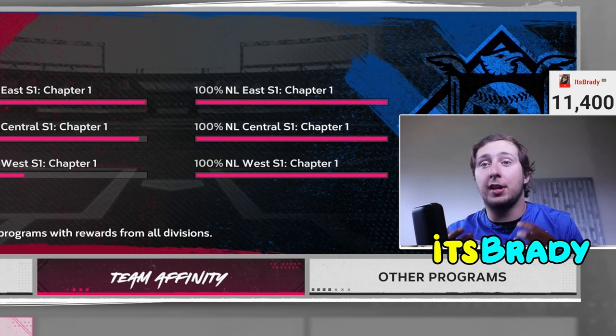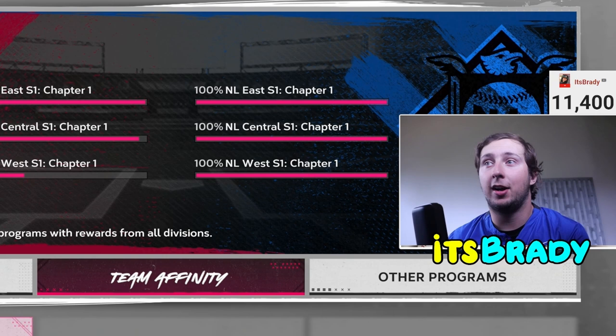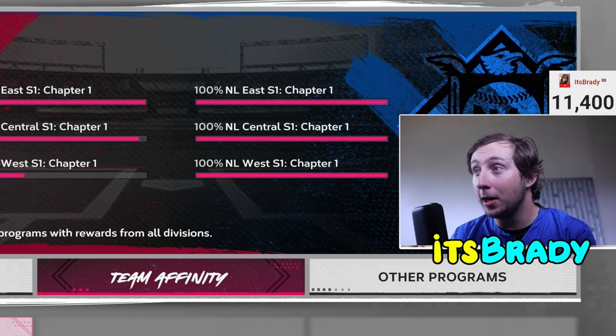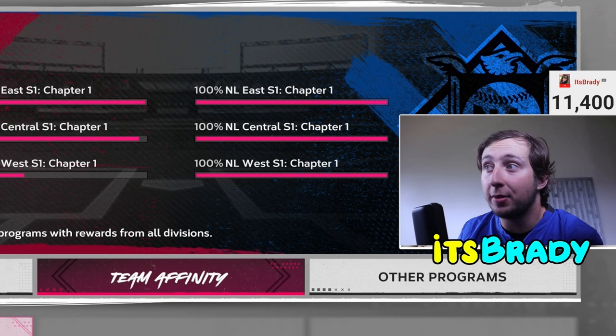For some of these repeatable challenges, whenever you get the Season Two Team Affinity, you're going to be gaining XP towards the AL West. So if you didn't have 100% of your AL Centrals for Season One done, you're okay, because you're still getting the repeatable XP for finishing Chapter One. All I have to do to finish the AL West Season One Chapter Two is to do some of the same missions I'm already going to be doing.